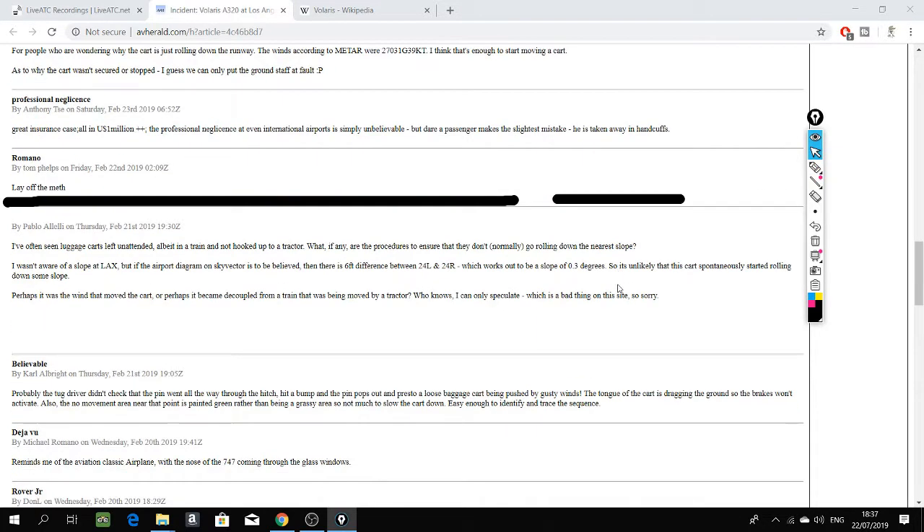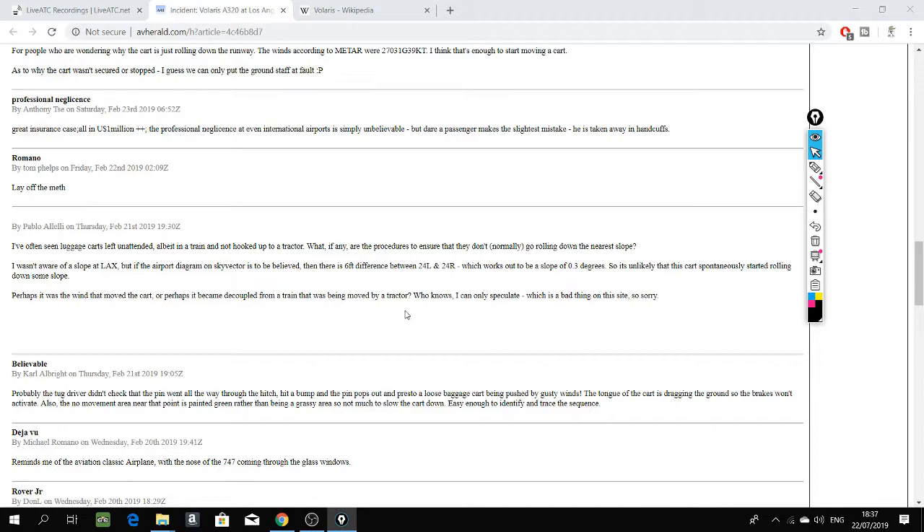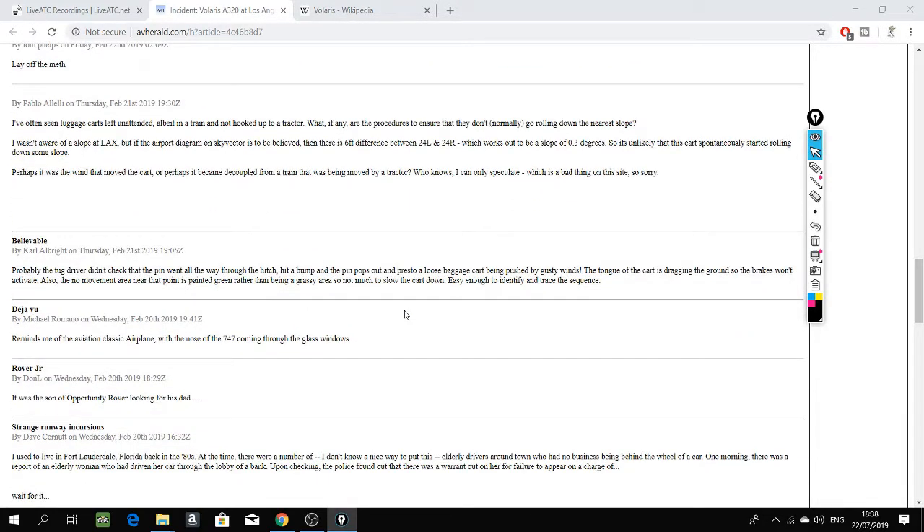And I'll pull those numbers up. Pull those numbers up. Sky West 55R, you can make the left turn at Victor, short of 24R. Left short of 24R, left at Victor. Sky 55R.